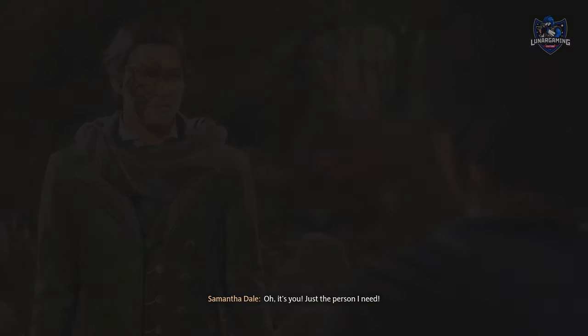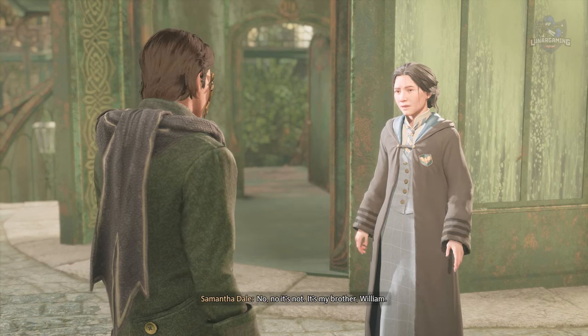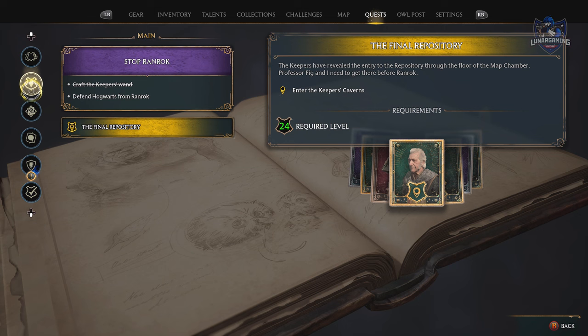Start side quests as you come across them, even if you don't plan to play them yet, you can still complete parts of them as you explore. Progress through the main story a while before doing a lot of anything else, as things are locked behind it like brooms, the room of requirement, different spells, talents and the dark arts.